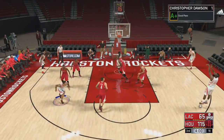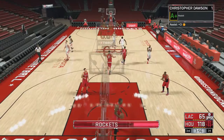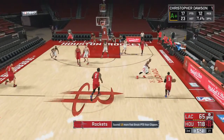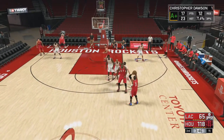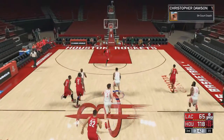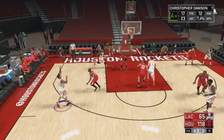I got double-teamed here so I just passed to James Harden. Pretty much it's fairly simple — all you have to do is when you have the ball, hold down the left bumper. On PlayStation I think it's L1 or L2 or something like that. That calls for a pick and roll. Now you're getting two badges at the same time just by doing this — you're getting the Pick and Roll Maestro and Lob City.